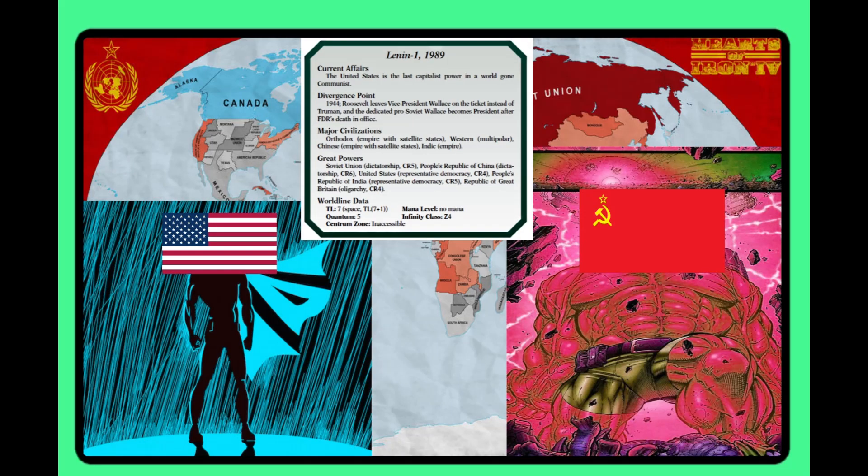Lenin 1: communism has taken over the entire world, and America is the last capitalist bastion of power — they don't even have England or Mexico, it's just them against the world with a whole lot of stuff going on. Interest is a two. There's a part of my American-loving brain that loves America standing against the red tide, the only force fighting back against the darkness — but it's not really presented in a way that they can do much about it, and I wish it was more over-the-top. Infinite is a one — they fully believe this timeline will go nuclear and everyone will die, so they aren't interested at all. Player Impact follows that same low direction.